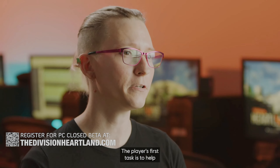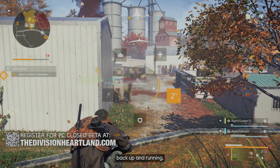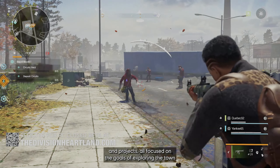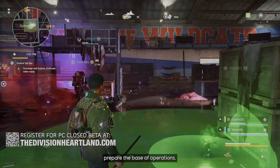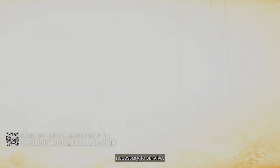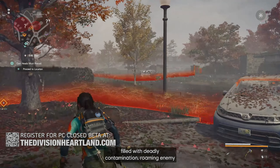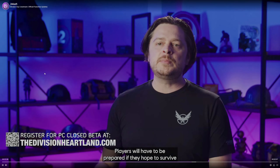Heartland launches with a robust day-one experience. Players' first task is to help Mackenzie Reed get Silver Creek's base of operations back up and running, completing a set of missions and projects focused on exploring the town and gathering supplies to repair the base. Every mission completed gives players the tools and strength necessary to survive. Silver Creek is a hostile environment filled with deadly contamination, roaming enemy hordes, and the looming threat of sickness and dehydration.